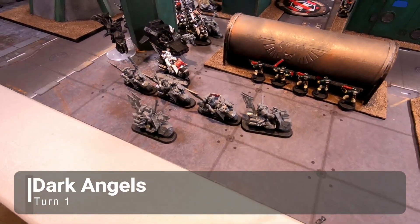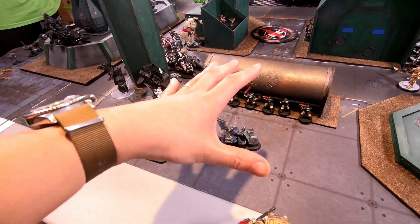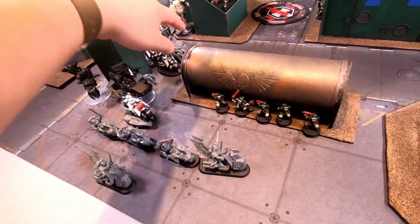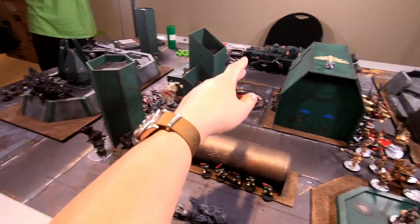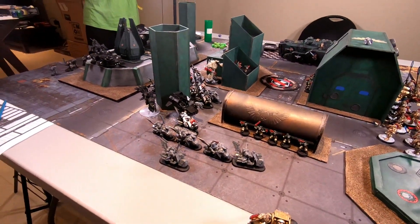Dark Angels turn one movement phase: everything swept over to this side of the field — the bikers, Black Knight squad, Sammael, Librarian, Apothecary, and Talonmaster all moved up. Some Tac Marines and Scouts held back for Recon. We'll come back at the end of turn one to see the damage.